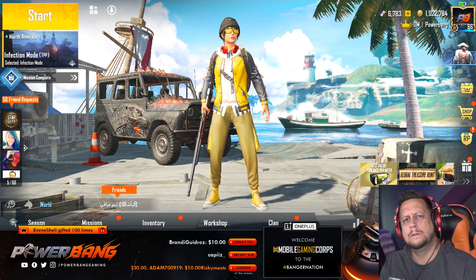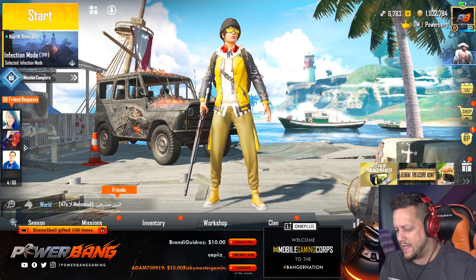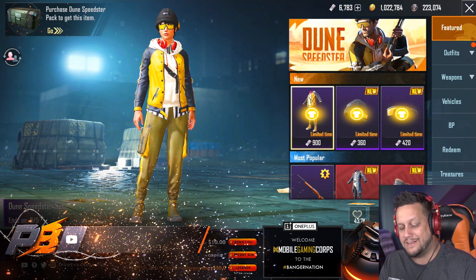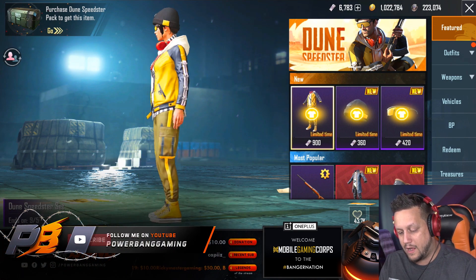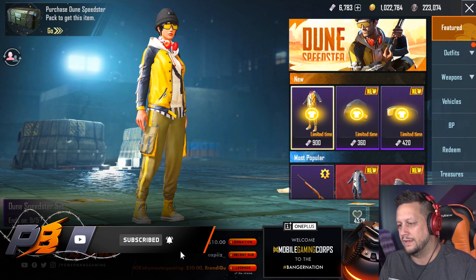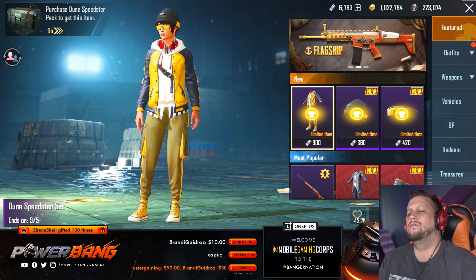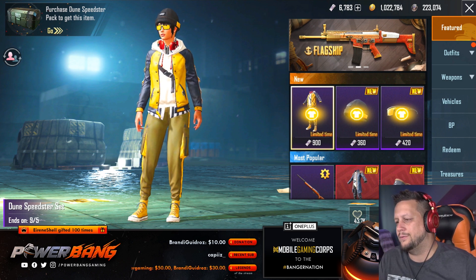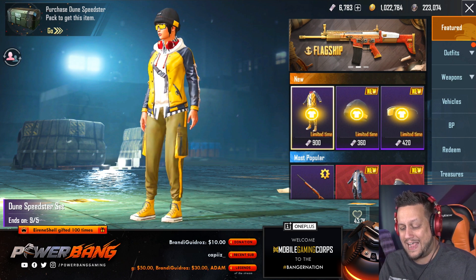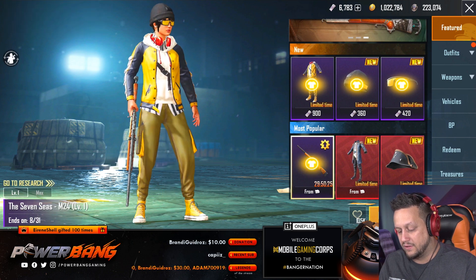We just picked this one up, pretty sick. We got the new hat, the new shades, and the full suit — this is the Dune Speedster suit. It's full-on hypebeast pretty much. You've got the joggers with cargo pockets on the side, rocking some chucks on the bottom, even got the over-the-shoulder fanny pack. It's probably Gucci underneath there — got the hoodie underneath the jacket. We are looking fly.